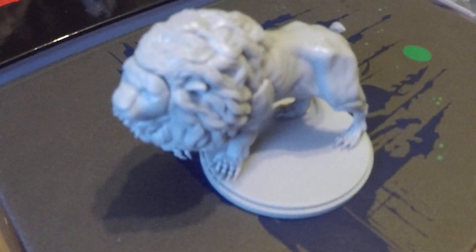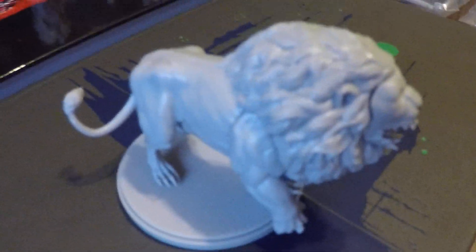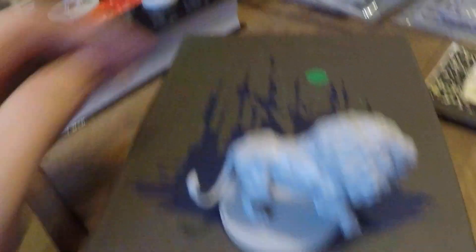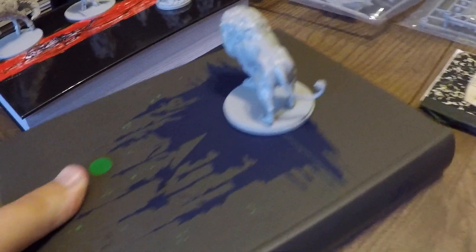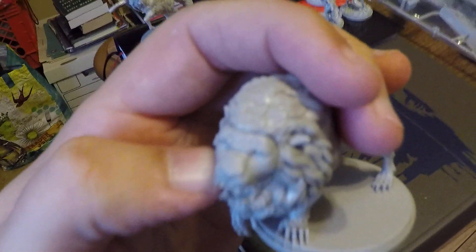This is the White Lion. I pretty much had this guy finished last week, but you can see that there are lines, especially right on his face, because his face is constructed of separate parts that are added to it.